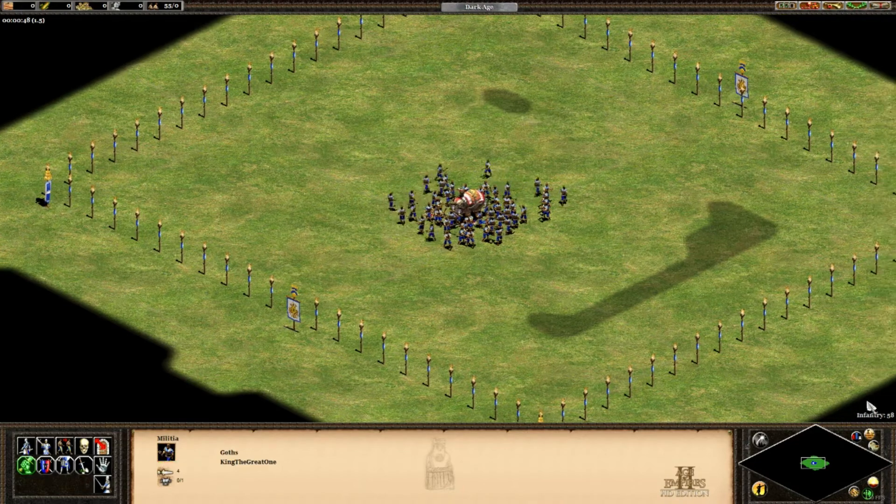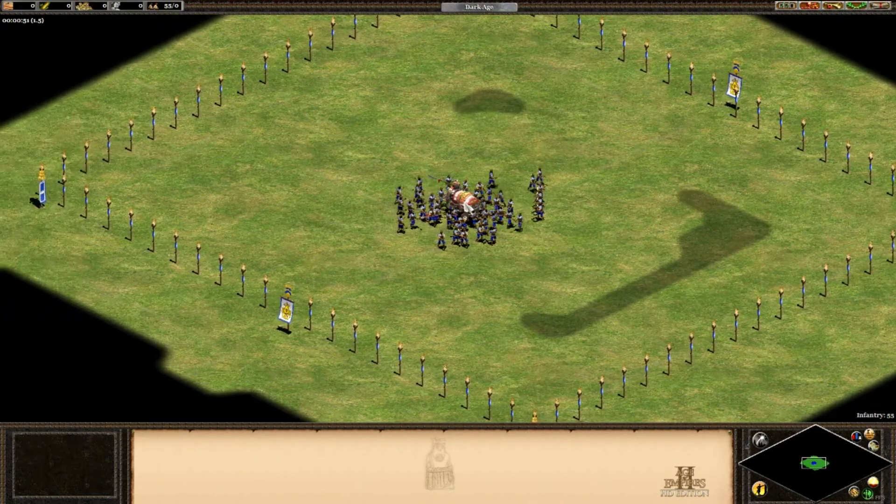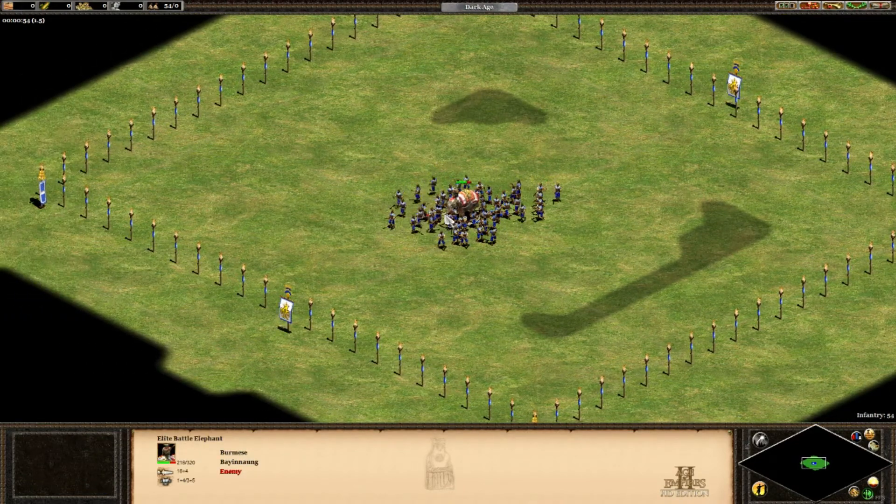I've kept this combat mode going. Over there on the right hand side you can see his infantry numbers reducing, and I'm going to click on this guy and you can see his health points reducing. I'm playing with Burmese right now.